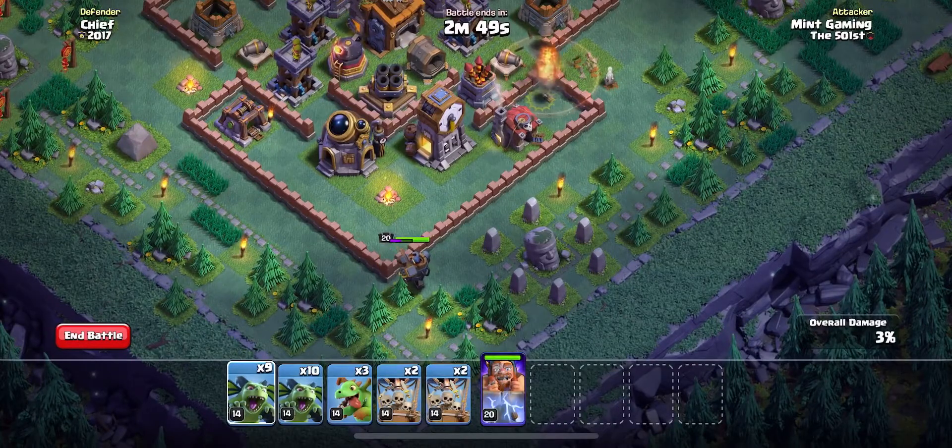Next, we're just literally going to wait for that battle machine to break through the wall and get into the rest of the base. Also, if that beta minion can trigger that air mine, that's pretty good — however, that doesn't always happen.